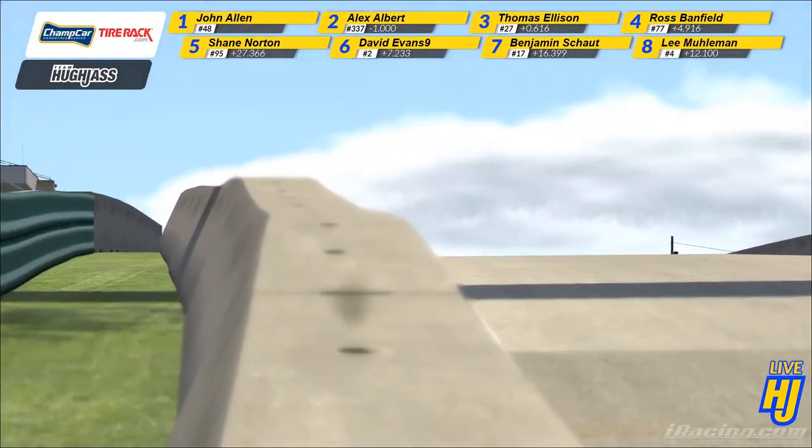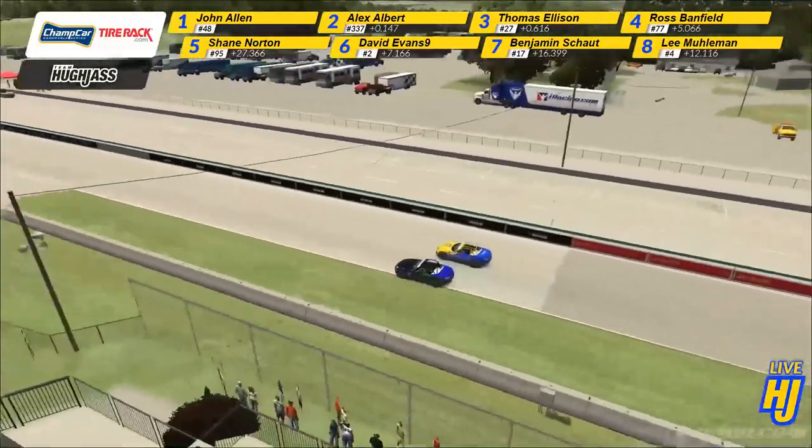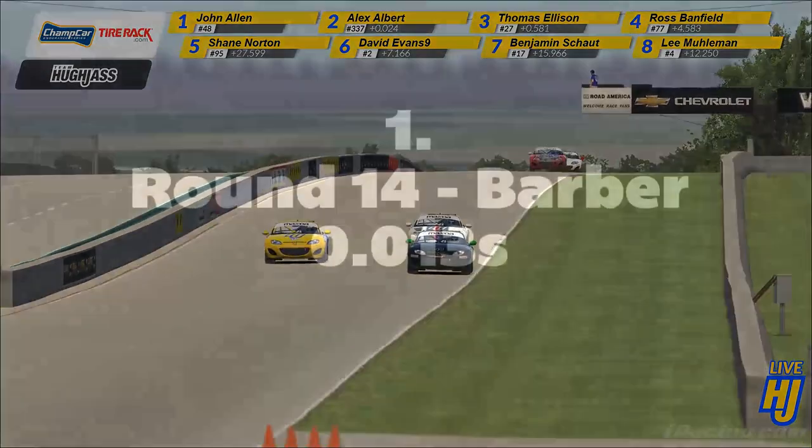Albert squeezes him, gives him a little doorbang. It's not enough. You're not going to scare John Allen out of the throttle. And Allen is going to lead to the chequered flag. He's your winner, just squeezing out Alex Albert by the finest of margins.